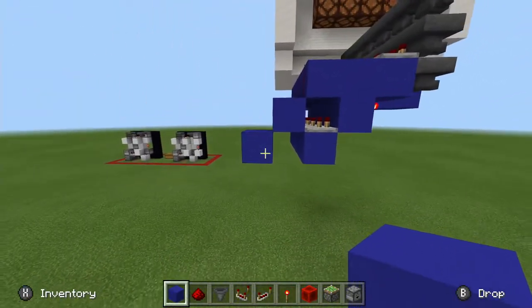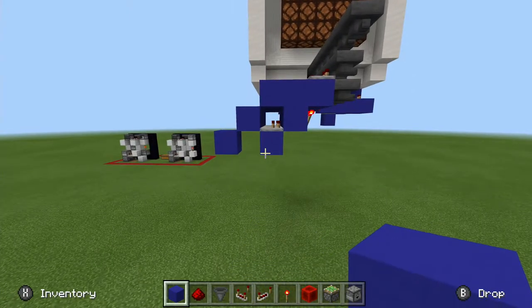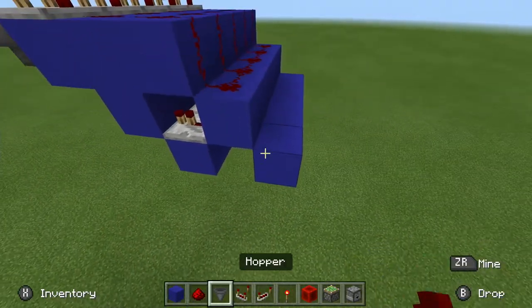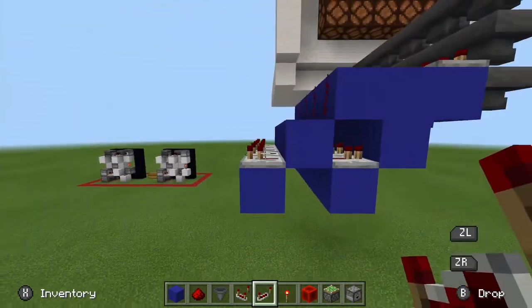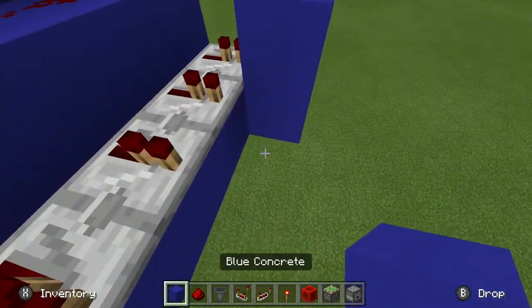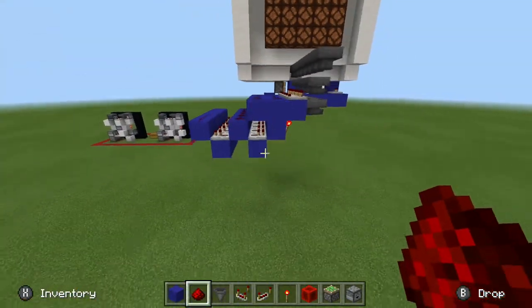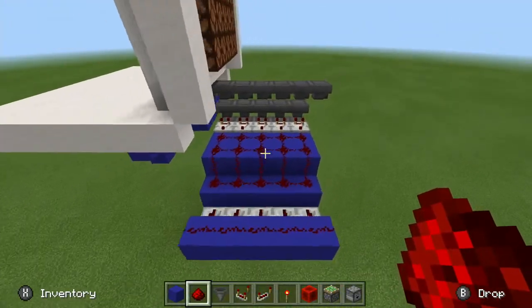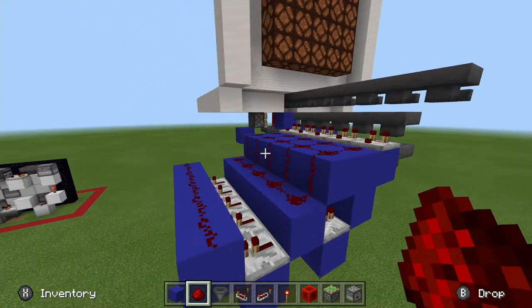Put another block sort of like the block the repeaters are sitting on, but on the other side of this line of redstone dust. Put repeaters on every single one — make sure they're left at one tick, so don't touch them. Then put a line of blocks and then a line of redstone. Everything is the same — you just repeat it for all five. These are going to be item sorters, by the way.